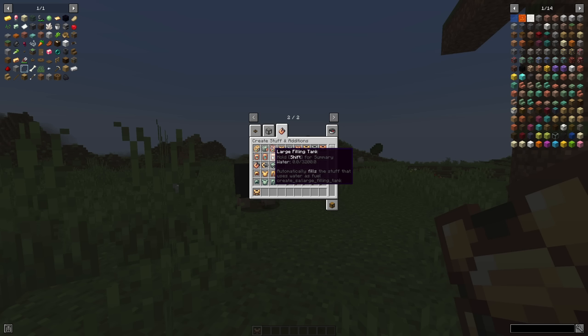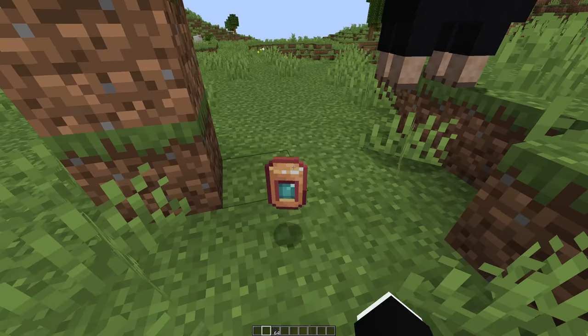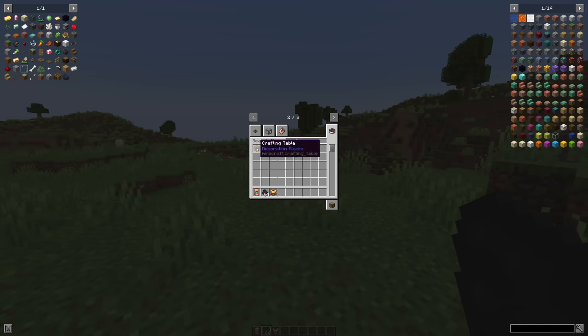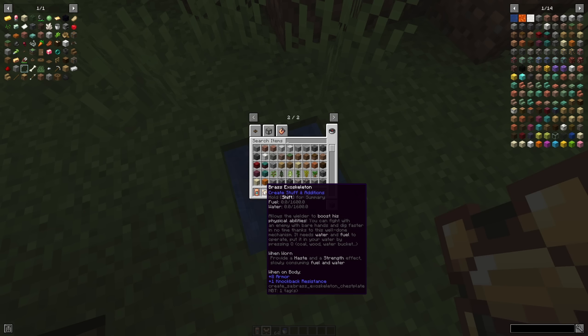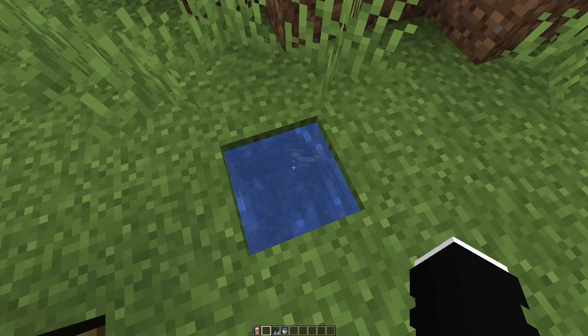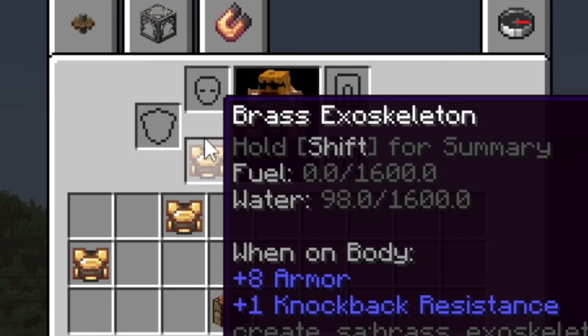Do I need this filling tank? Yeah, okay. And then coal, I guess, because it said coal somewhere. I've put it on now, how do I fill it up? I'm very confused. Do I craft them together? It says: coal, wood, water bucket, Q. I put it in my water — oh okay, I understand now.